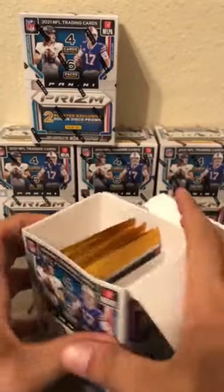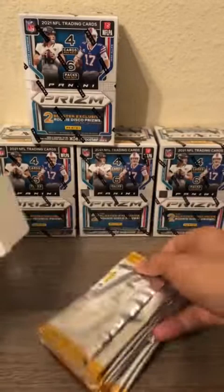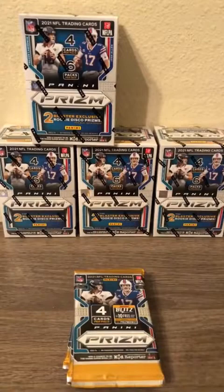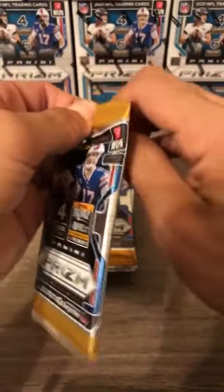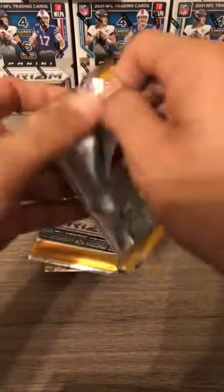I like how they put it all in the middle so any wiggle won't damage the cards at all. There are our six packs, four cards per pack. Let's adjust the camera angle so we can get right in there. We'll go pack by pack — of course we're looking for the big quarterbacks. We got Fields for the Chicago Bears.